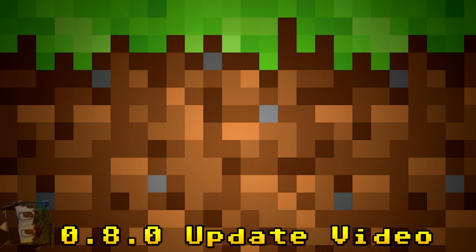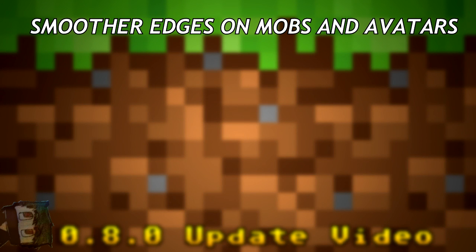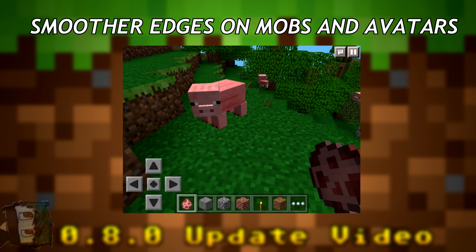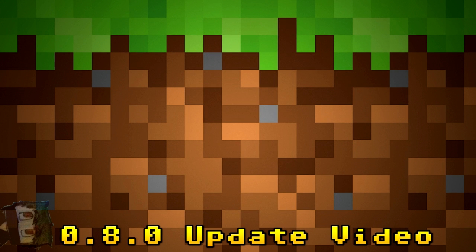Another possible tweak is that animals, mobs, and overall characters like Steve might have smoother edges — still blocky, but just smoother overall. Tommaso Cecchi tweeted a picture saying 'box pig, you are so smooth — this bezel thing might make sense,' though he's not sure if smoother edges fit Minecraft's pixelated style. He seems to just be working on making mobs look better.